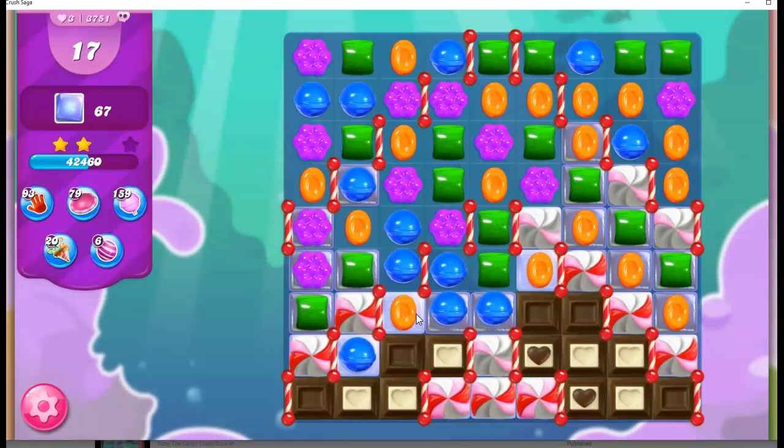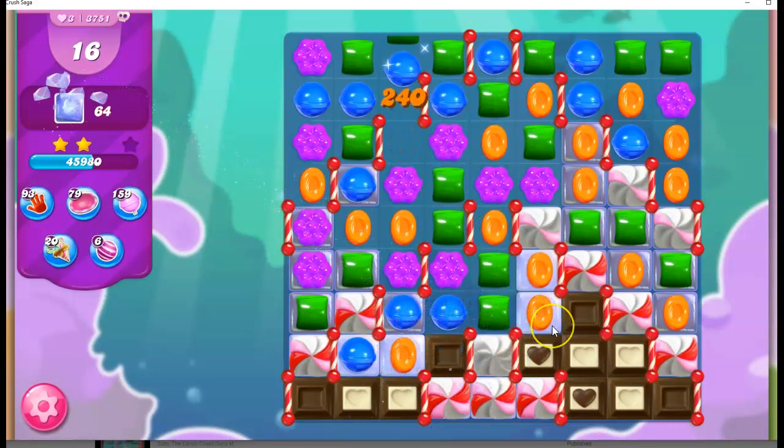It seems like I don't have a lot of blue on the board, and I have an opportunity not only to take out some of the remaining blue, but to take out chocolate and frosting — that looks like a good opportunity to me. Because the fewer colors I have on the board, the higher the concentration levels, and therefore I'm more likely to be able to make those specials.